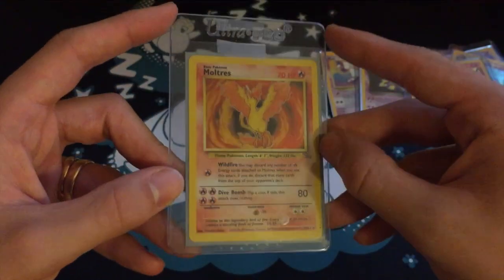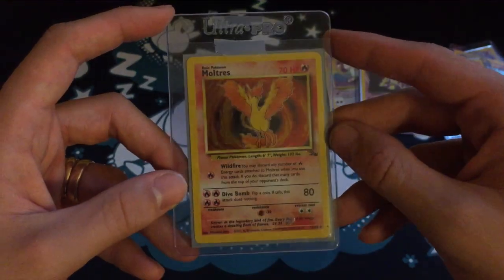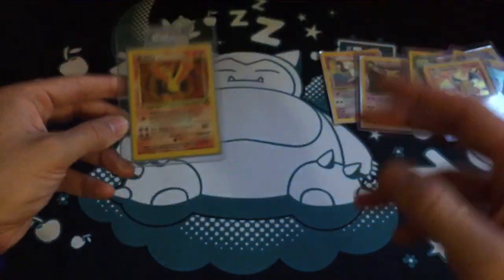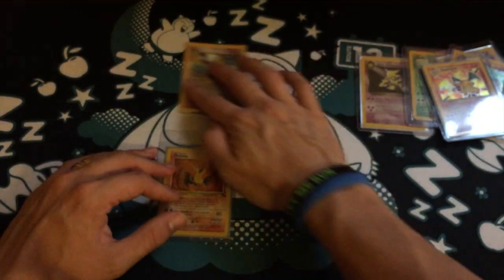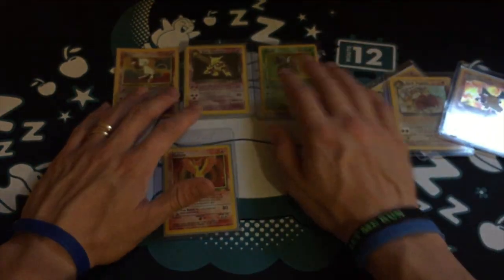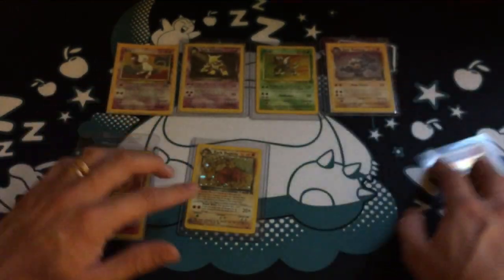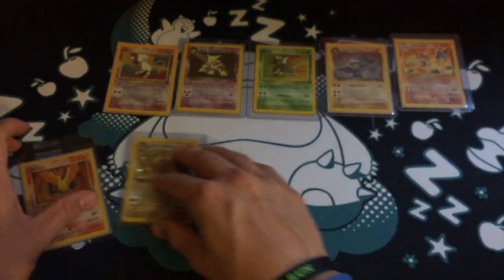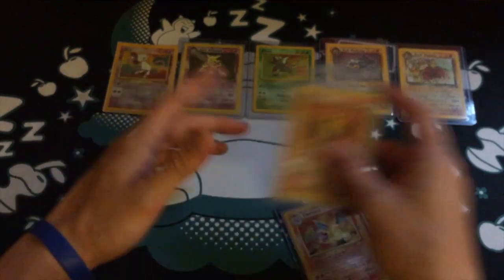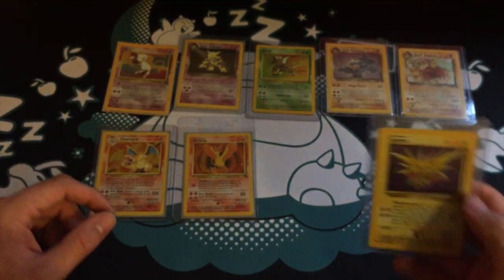Number 5 is Moltres from Fossil — one of the original Legendary Birds. A really cool card. The Fossil collection in general was just such a cool set, with so many great cards. I did start in Base, but Fossil and Jungle were the two sets where it really took off for me, so I really love the Fossil cards.